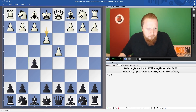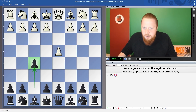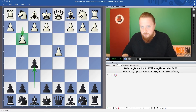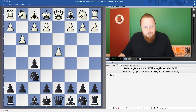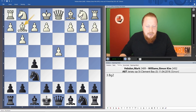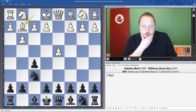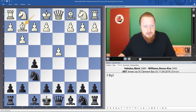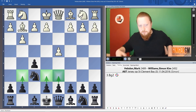A little tip: if White doesn't play g3 early and instead plays e3 at some point, you can always try to put your bishop on b7. This is something Black does for a long time in those cases — and that's really why White plays g3, to stop Black from playing b6. Now we're looking at Nf6 as the standard second move, and after Bg2, Black can go g6, e6, or d6 — it's a very flexible opening.